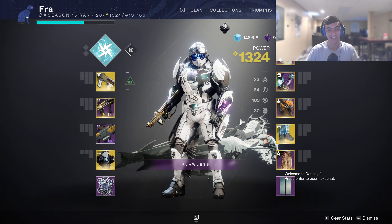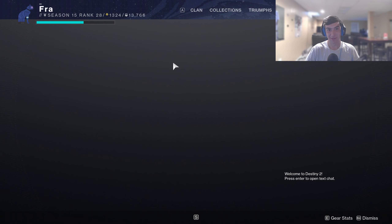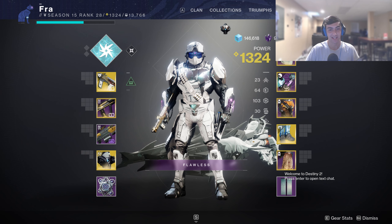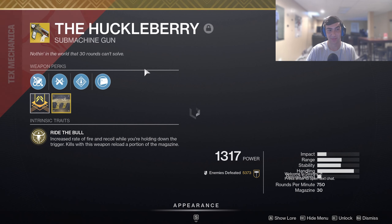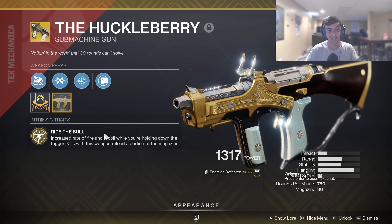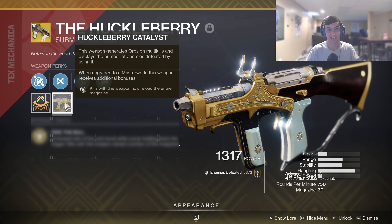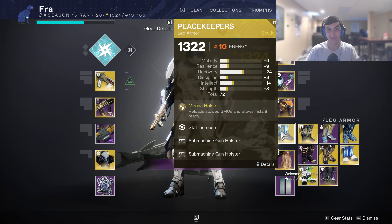If you saw the title of this video — seventh column farming — yeah. I was in Momentum Control, a new playlist where you just do a ton of damage and melt people. Initially when this first got introduced about a month ago the best guns were trace rifles like Prometheus Lens, but they nerfed them in the playlist specifically. Now the king is definitely Huckleberry. If you're going for seventh columns, this thing is insane — it melts, and it also reloads the entire mag on kills once you have the catalyst.